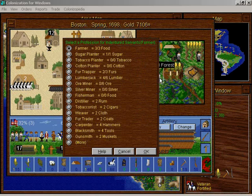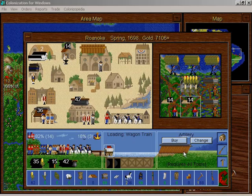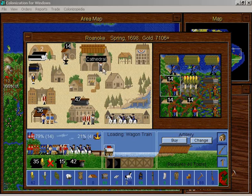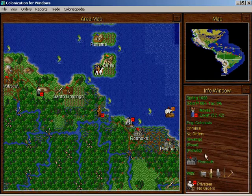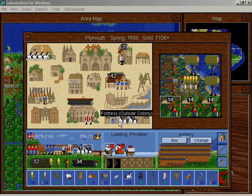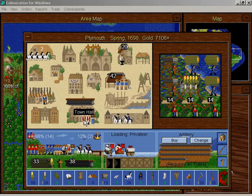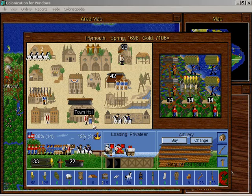I have to get this guy — I can't drag him. I'll plow this area. The lumberjack should go to Roanoke where he's going to be a lumberjack. Now we don't have enough room for all of the people in here. This guy is going to be a scout, but he's actually going to go over to Plymouth and get muskets. This guy is going to be a statesman, and this statesman is going to be a teacher and teach that criminal to be an elder statesman.